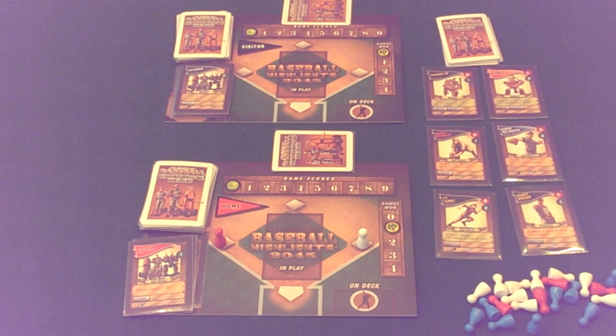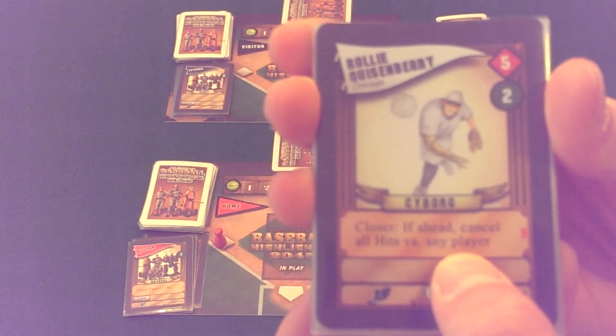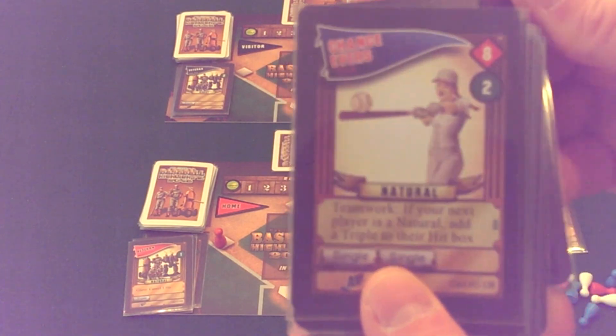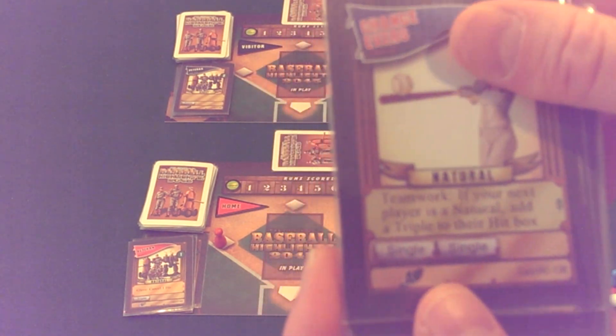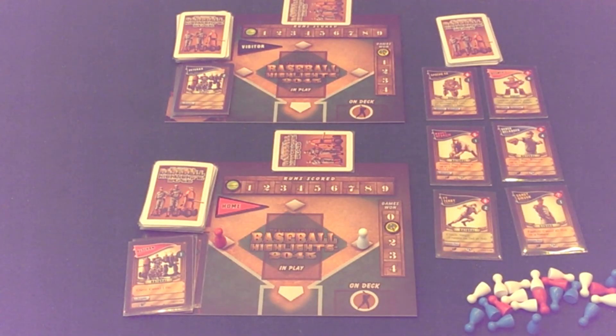There are a number of mini expansions available for the game. Those mini expansions give you another deck of naturals, another deck of cyborgs, and another deck of robots that you can mix into your free agent deck for more variety. They also come with some new abilities not in the base game — like a closer ability that cancels all hits when you're ahead, a rally ability for extra offense when you're behind, a teamwork ability for multiple players of the same type working together, and a magna glove that cancels two hits instead of one.